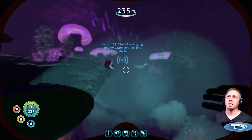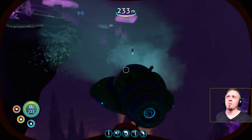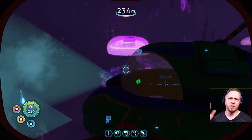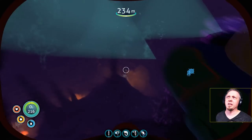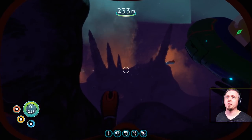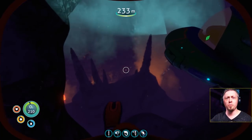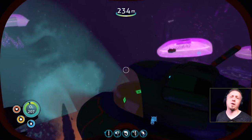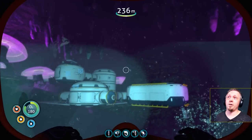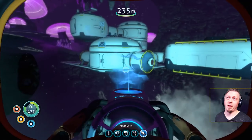I have my Seamoth here with three storage compartments and just one depth module. This is my one from the base up top — my original base — which we are very close to, so I have easy access to my supplies. That means this should go fairly quickly. I've got most of the actual base structure done already.